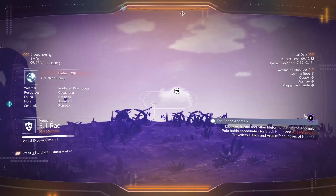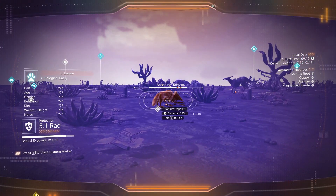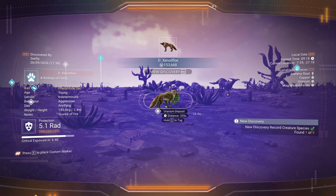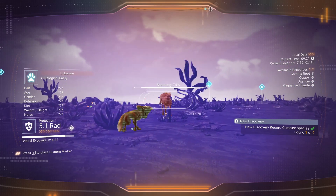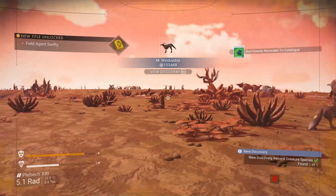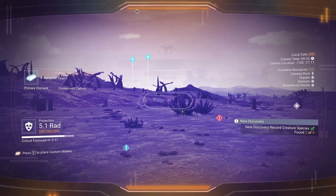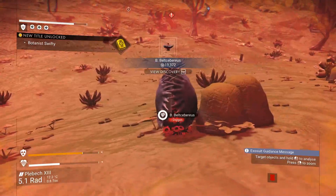Quickly scanning this animal here gives me 153,000 units. Scanning another one — probably exactly the same — yep. Scanning a plant gives 19,000 units, so a lot less, but it's still very good.